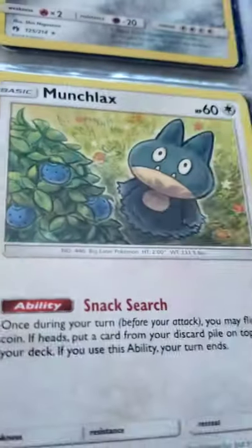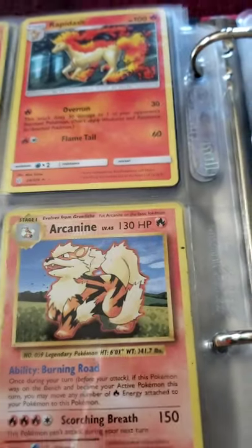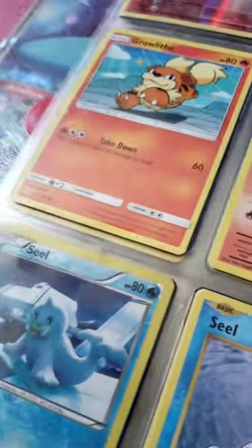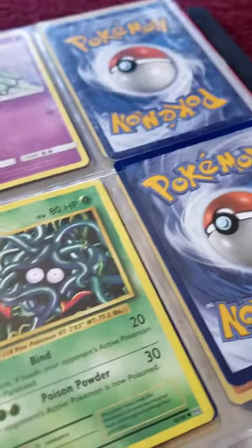I have Riolu, Lucario, and Munchlax. Ponyta and Rapidash — I have two of them. I have two Growlithe and an Arcanine. I have two Seel but I don't have a Dewgong yet. I have two Mareanie and no Toxapex. I have two Tangela but no Tangrowth.